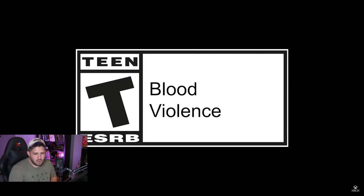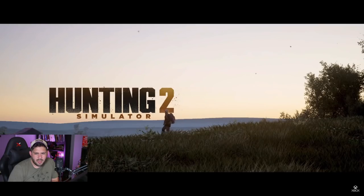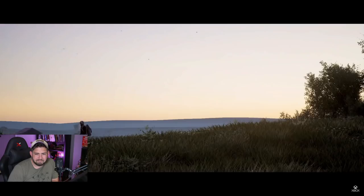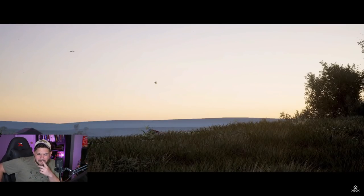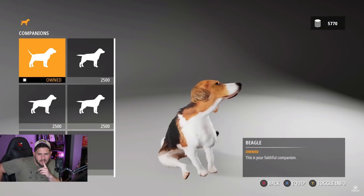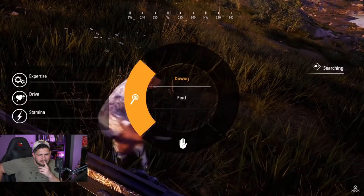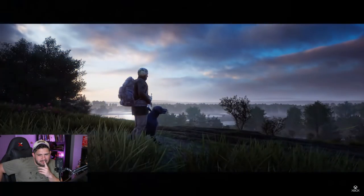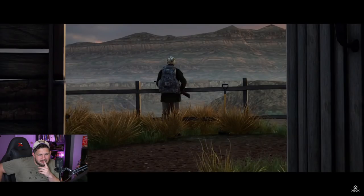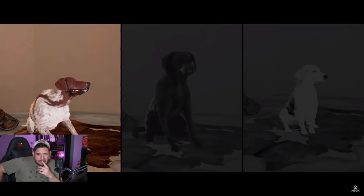Hi everyone and welcome to our first video introducing the features of Hunting Simulator 2. For the first time in a long while in a hunting game, you can take a dog with you to help track down prey. Purchase a dog directly from the store you can access from your lodge, give your new dog a name, and train them to be your faithful companion. You can choose from three dog breeds in the game, each with its own specific hunting attributes: choose between a Beagle, Labrador Retriever, and German Short-Haired Pointer.